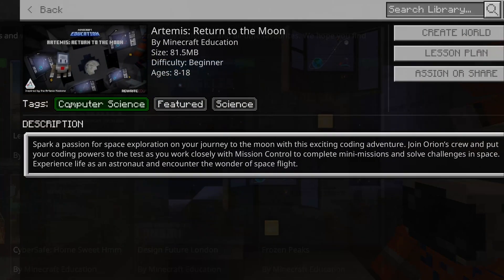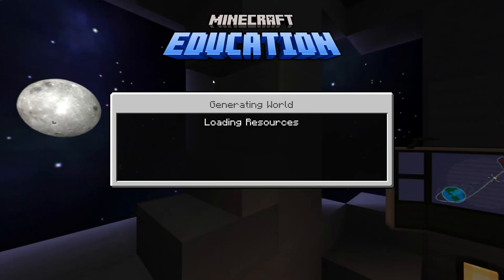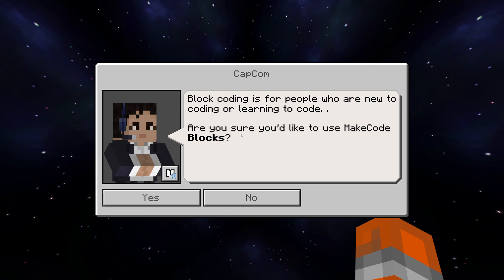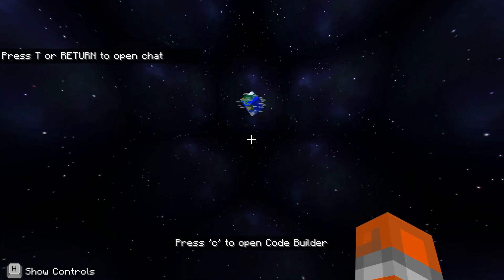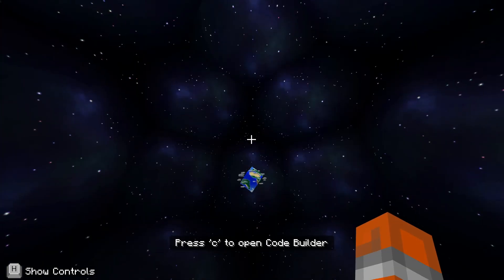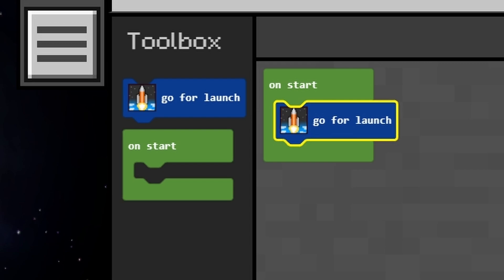We're checking out the Artemis Return to the Moon mission that's just been uploaded today. There are a few little glitches with this - they'll patch it soon. We're going to launch in click blocks because we're mostly coding with blocks at the moment, not so much Python. We're kind of locked in space, can't move, can't do anything - it just says press C, so we need to do a bit of coding to get out of this zero gravity situation.